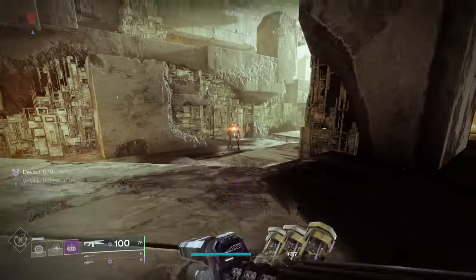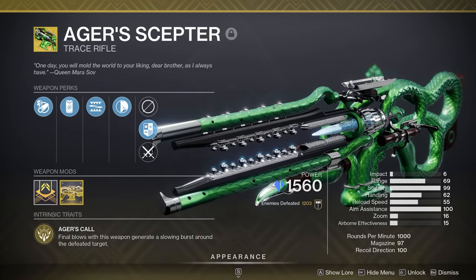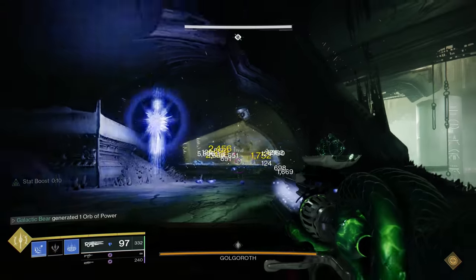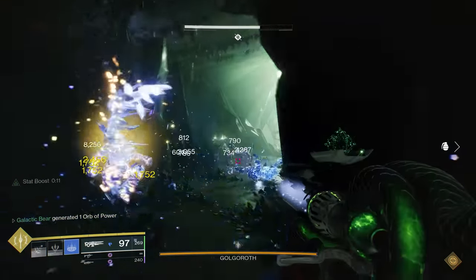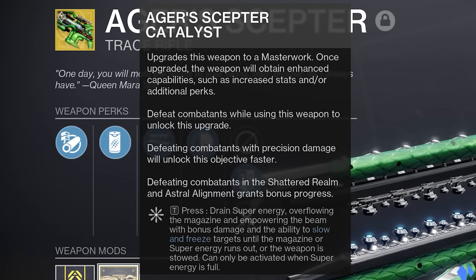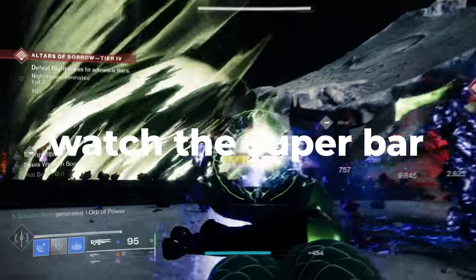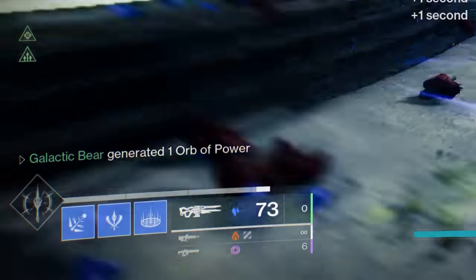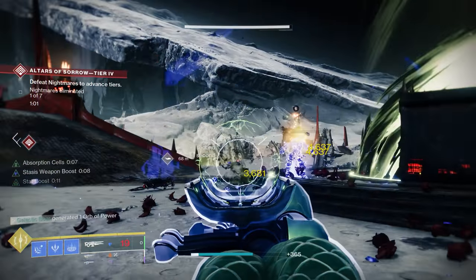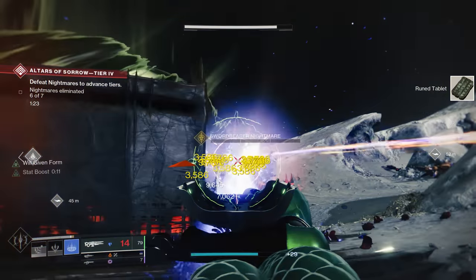Trace Rifles have been long overdue for a little bit of love in PvE, but unfortunately they still aren't used that much today outside of some niche builds. However, Ager's Scepter might just be the option that Stasis users have been looking for. With the correct mods equipped, Trace Rifles can be used almost like primary weapons, which allows Ager's Scepter to fit into some really fun builds. It does a fantastic job of freezing and then shattering enemies and it's perfect for Stasis add clear. The Catalyst allows you to overcharge your weapon by consuming some of your super energy to provide a huge damage buff. You can also pair it with the Mantle of Battle Harmony on a Stasis Warlock to get that super energy back faster with kills, and this will provide a smaller damage buff when your super is full. It's a really fun gameplay loop that's worth spending some time with in PvE.